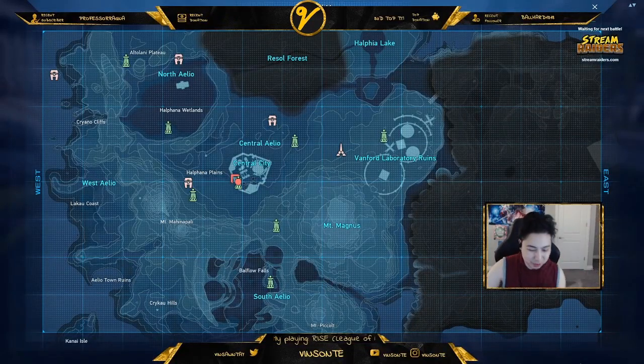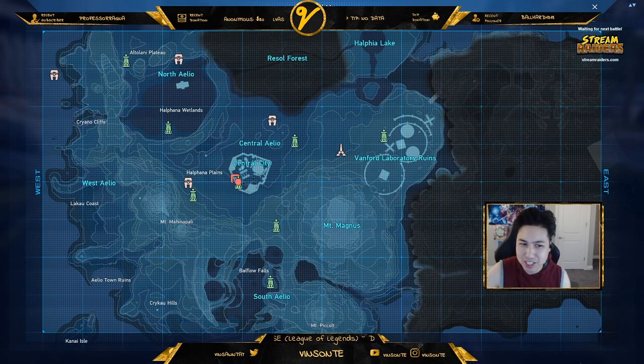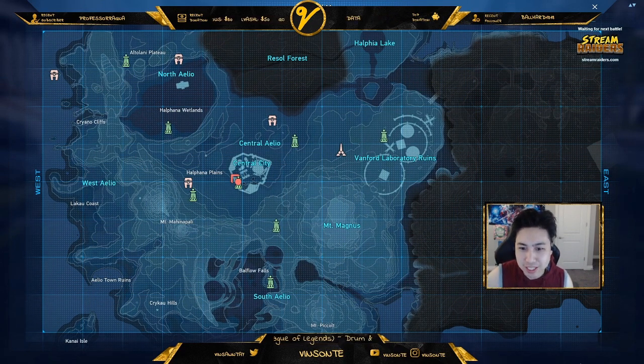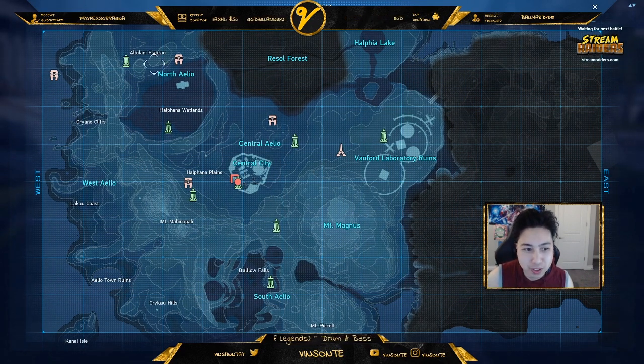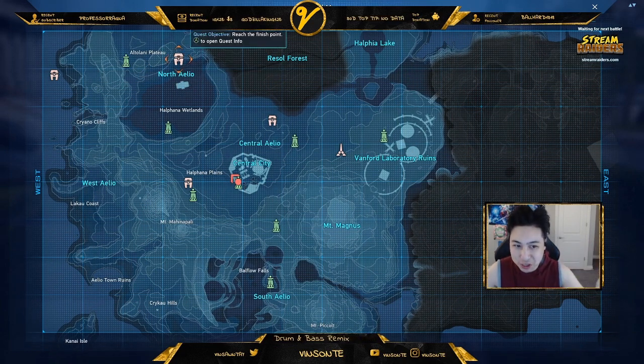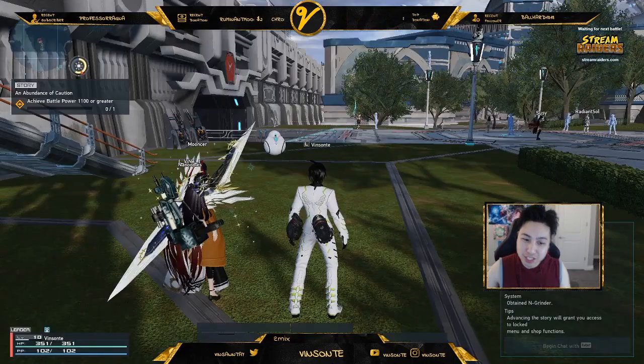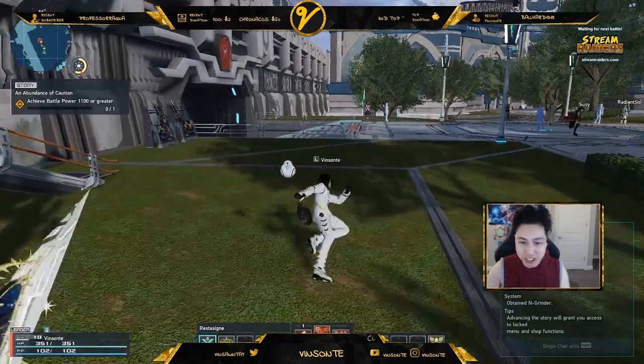Yo, Visante here. So in this PSO2 New Genesis video, we're going to look at the Waypoint Arcade Ryker device for the Heflin Wetlands and the North Elio area. But mostly this is just for the Cocoon, right? So we're going to get there after going to hit these two. I'm going to start from Central City and speed this up so you guys don't get lost.